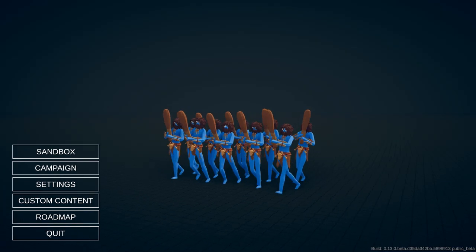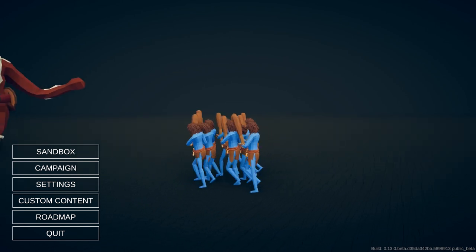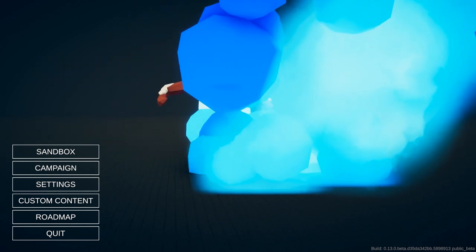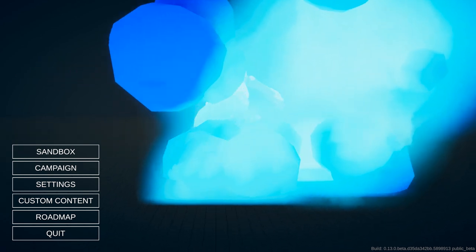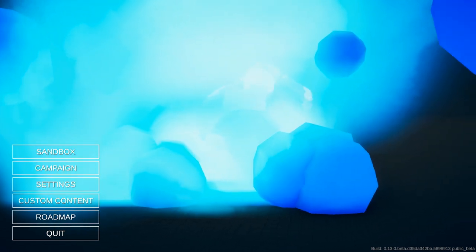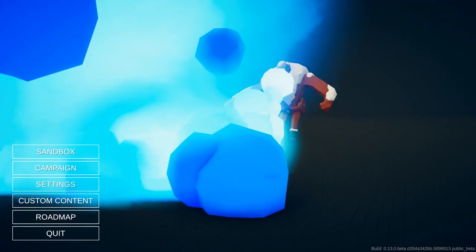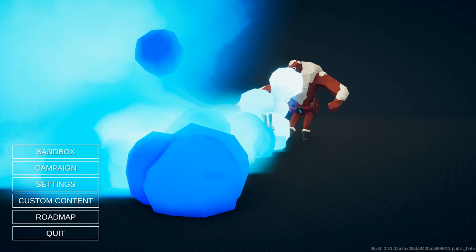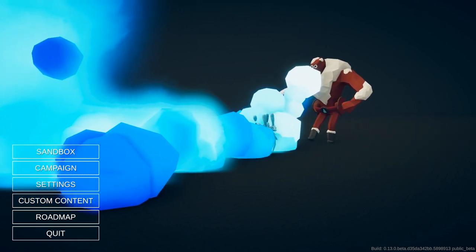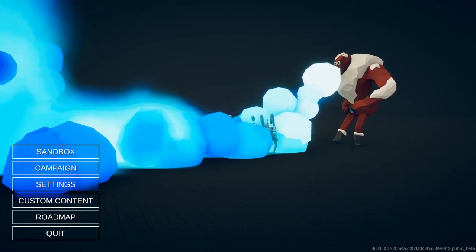Thanks for watching another episode of Totally Accurate Battle Simulator. We added the enraged ability to Ares, figured out who actually won between Vlad and Jarl, and showed off some of the secret unit updates that happened with the unit creator — stuff that kind of went under the radar. If there's anything else I missed that you think I should check out, let me know. We're looking for challenges and the next custom faction to make in the unit creator. Pull the trigger on the like button if you enjoyed the video, subscribe if you're new, and I'll see you guys in the next video.